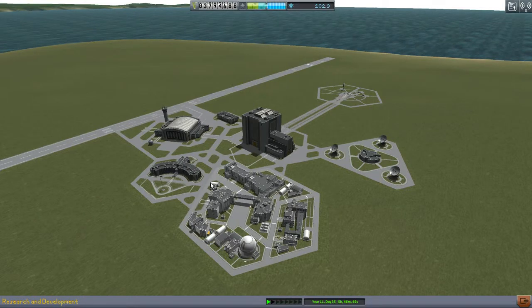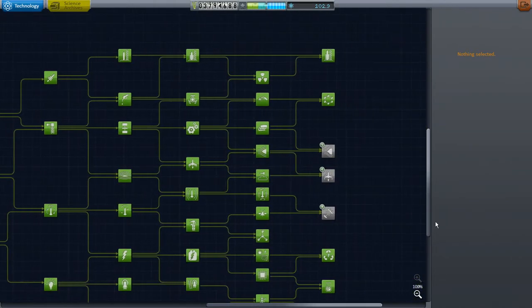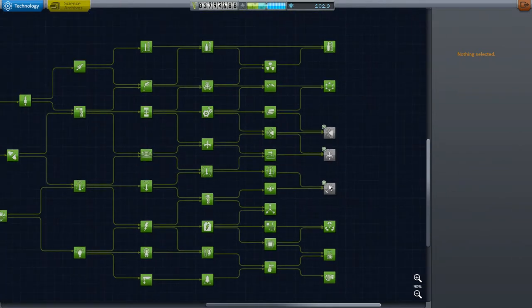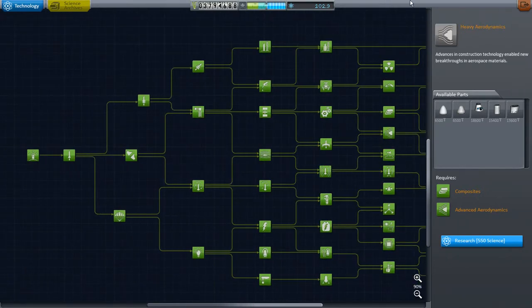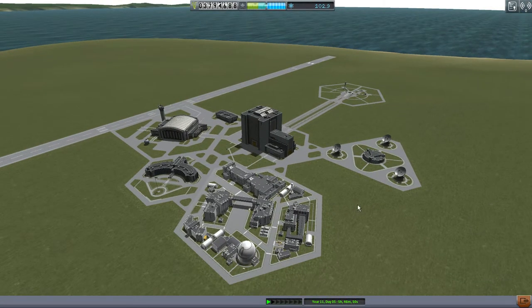This is a fairly advanced playthrough of my career mode, with version 0.24.2. As you can see, I have most of the tech tree unlocked, except for a few things at the end. Disclaimer: I'm running the ASS pack, and I have the Alcor capsule.